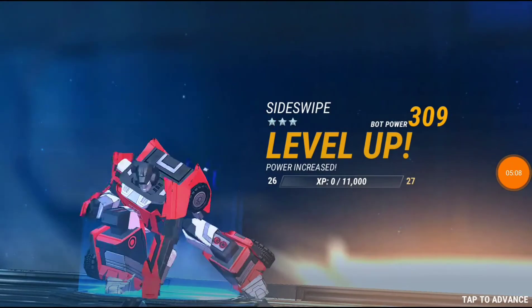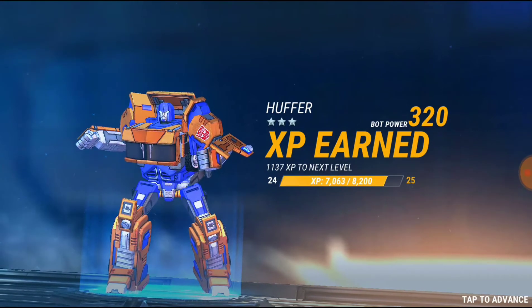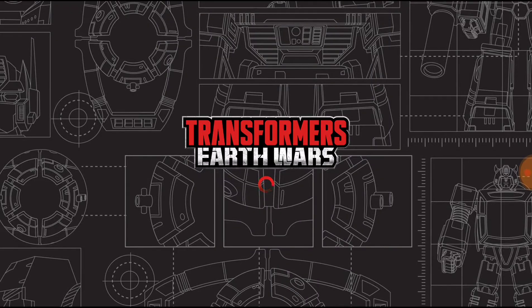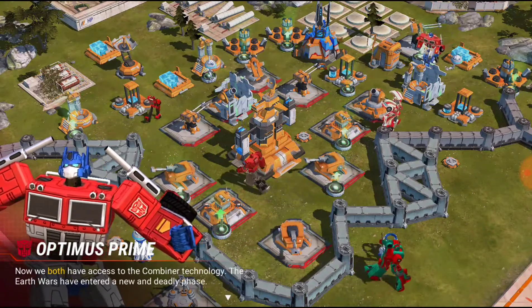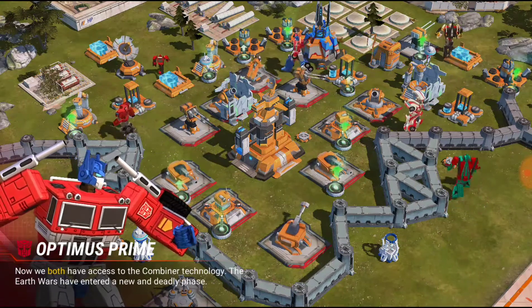We just hit 26 on Sideswipe; Drift was 26; Outfirst still 24; Windblade's 23; Sunstreaker's 23. I accidentally paused it and missed what Optimus was, but he's somewhere between 22 and 26. We now both have access to the combiner technology — the Earth war has entered a new and deadly phase.